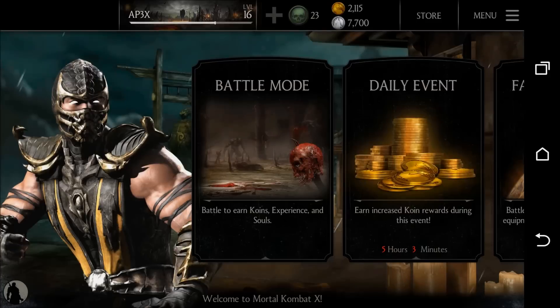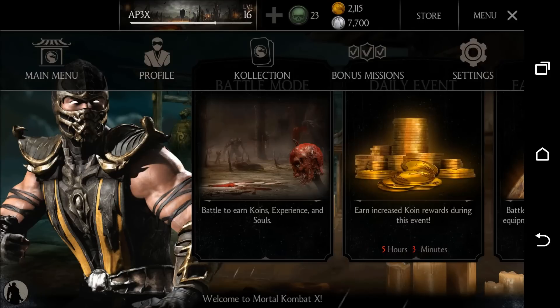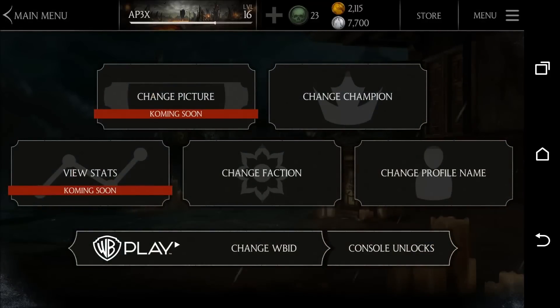Now that we are on mobile, the first thing you want to do from the main menu is hit the menu button over in the right hand corner and go ahead and go to Profile. Next, make sure you are logged into your WB Play account from your console — just make sure it is the same email — and then go ahead and hit Console Unlocks.